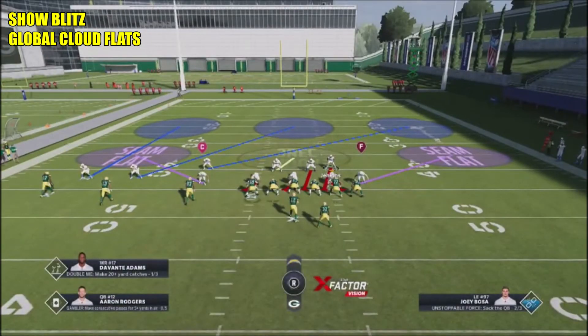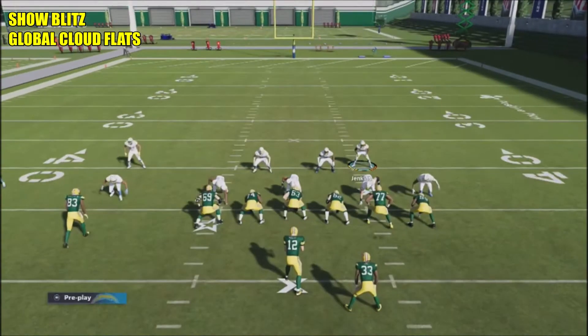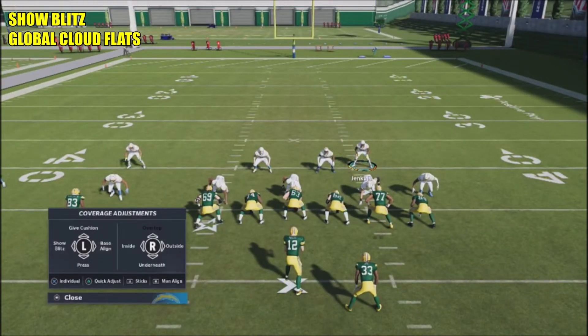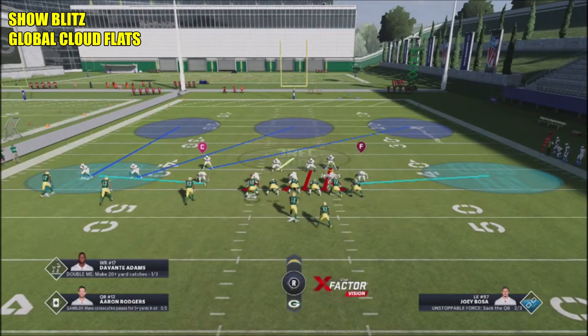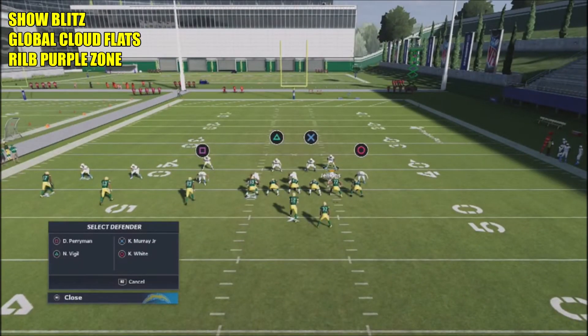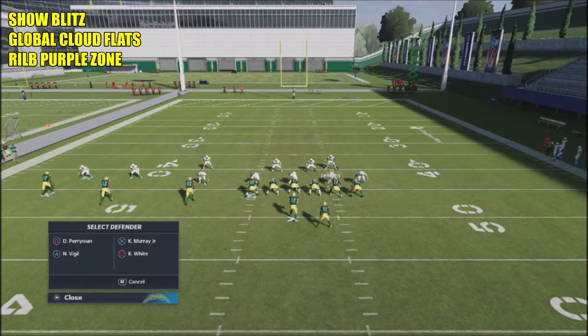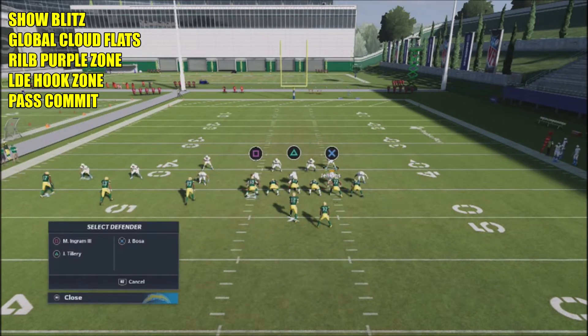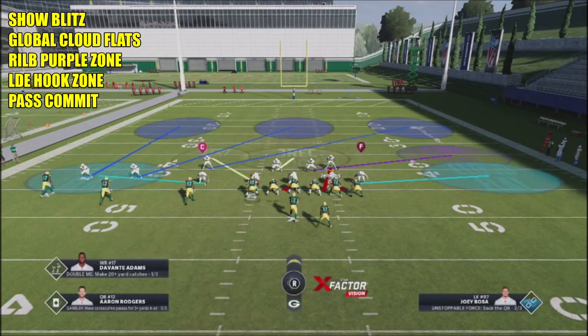The next adjustment is to take our purple zones — the seam flats — and turn those into cloud flats. Hit the triangle/Y button, go to underneath coverage, then flip over the top to convert them to cloud flats. There's a huge difference between cloud flats and hard flats: cloud flats get more depth and are forced to play the sidelines, taking away quick adjustments your opponent might make. Then take the inside linebacker on the right side of screen and put him in a curl flat zone. Finally, take the defensive end on the right side of screen and put him into a hook zone.